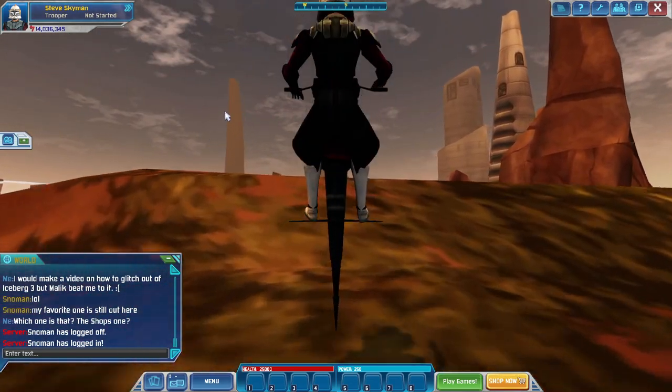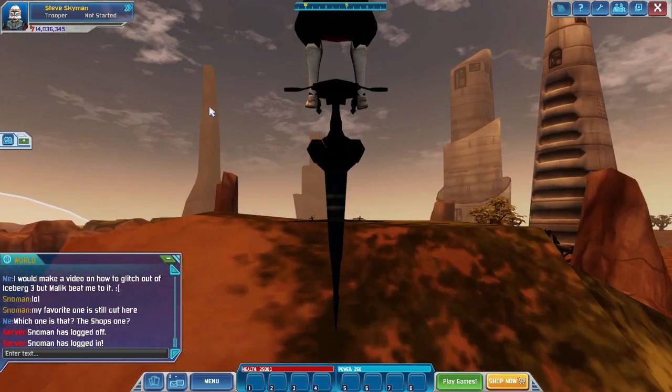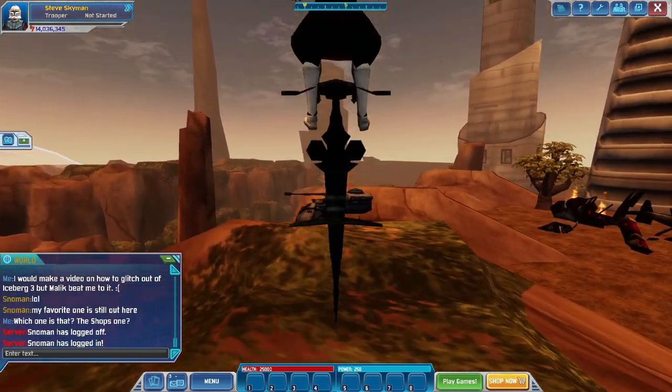You have to go over here — I'm not sure if you can see my mouse — but you have to go to this very large rock formation, which looks like a giant finger to my left.